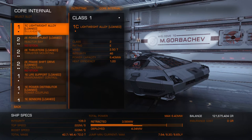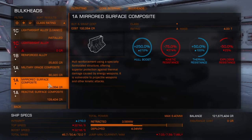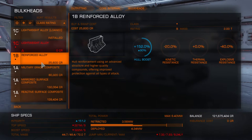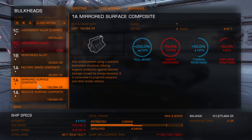Let's look at the core internals. Right now it has lightweight alloys — 1C — already installed. We can invest in upgrades that give us a hull boost, which increases our hull integrity so we become more tanky. We already have lightweight alloy in. We can choose refined alloy or military composite. We can increase our integrity, but it decreases our jump range. There's also mirrored surface composite, which is only vulnerable to projectile weapons but provides good defense against lasers.